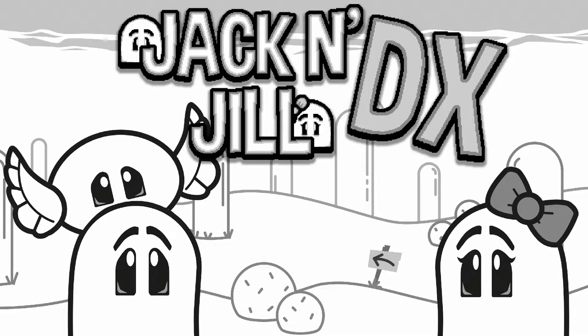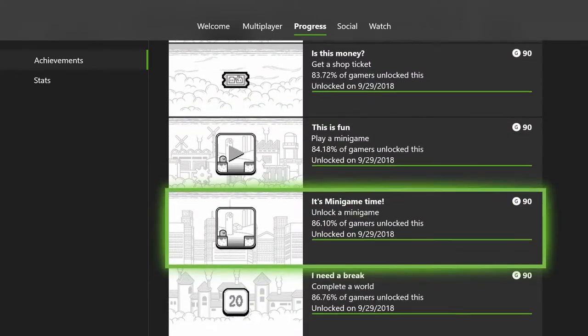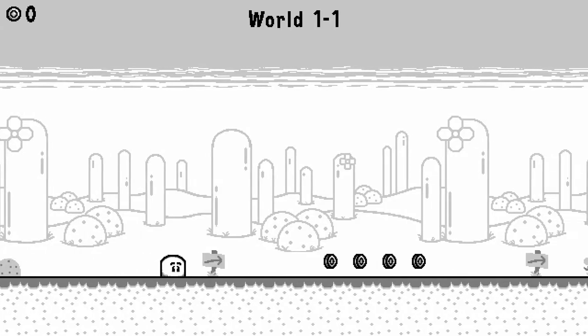Hey guys, Steve here from Nuts Off Gaming, and this week's completion series video is Jack and Jill DX. This is a side-scrolling game where you jump to collect coins and basically get to the end of each level. It's a really easy game, so not much to it.